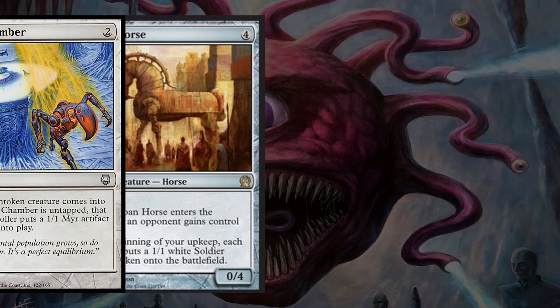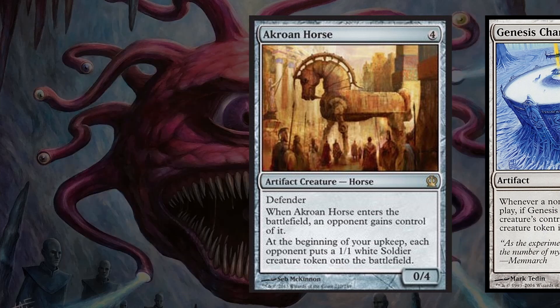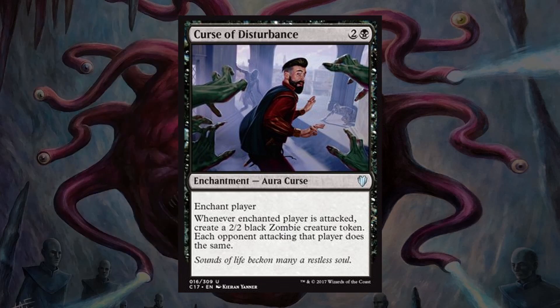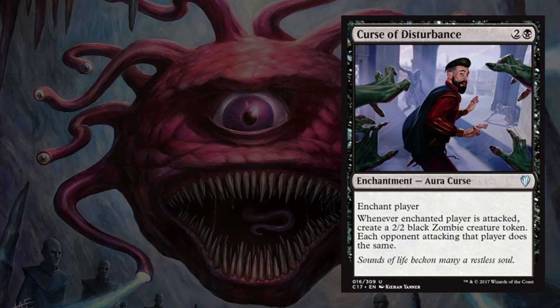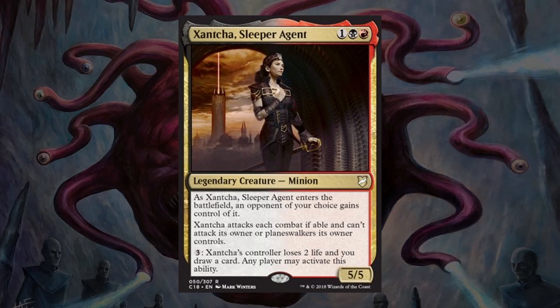Next up, we have Crow and Horse and Genesis Chamber, which are two effective artifacts that continuously generate tokens for us and our opponents. Then we have Curse of Disturbance, which can be placed on one player, and then every other player that attacks them gets to create a 2/2 Zombie token. And finally, we have Xantcha, Sleeper Agent, which enters the battlefield under an opponent's control and is essentially always goaded, and also gives us and our other opponents a way to draw cards and drain the controller at the same time.